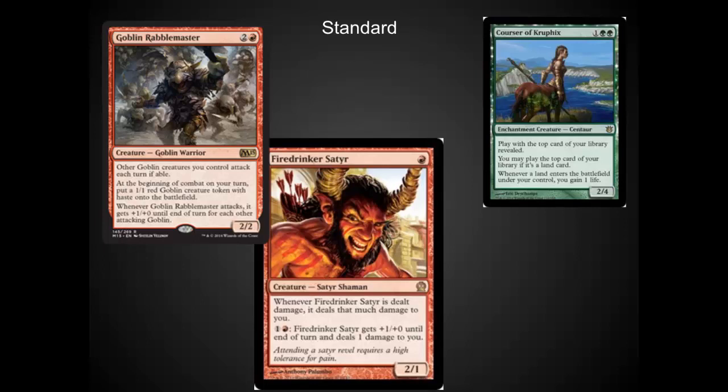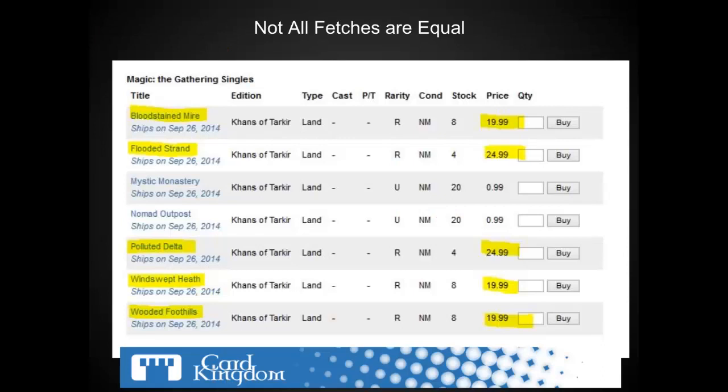Red Deck Wins gets a big benefit out of this. Taking damage from fetches helps aggro decks, and you're going to see a lot of people using these fetch lands in Standard. I would definitely play an aggro deck early on until you decide what type of deck you want to play and take advantage of individuals being too greedy on their mana base. Not all fetches are created equal.